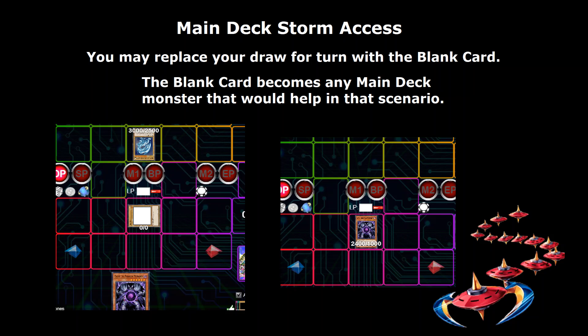The blank card that is banished becomes the Extra Deck monster — or gets added to your hand if it's a Main Deck monster, or placed onto the field as if you were summoning it if it's an Extra Deck monster. Once you use the Storm Access mechanic, for the rest of the match, that card is going to be that card. So if you chose Stardust Dragon, the next game it's Stardust Dragon, and the game after that it's Stardust Dragon. If you chose Terra Top, then the card in the deck is no longer banished at the start — it remains in your deck as a Terra Top.